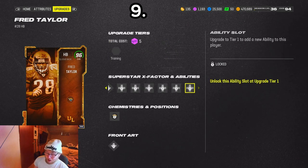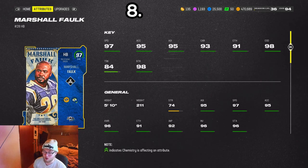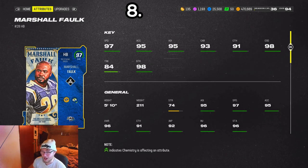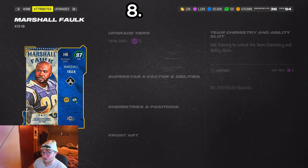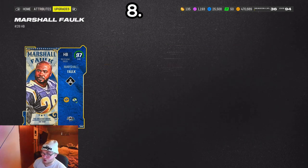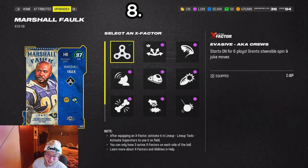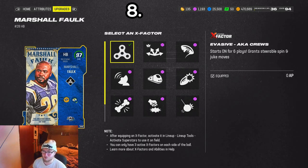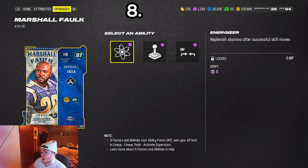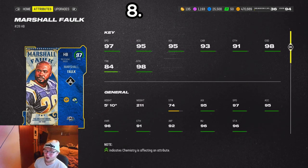Number eight, we got Marshall Falk. I put him ahead of those other two guys because he's faster than Fred Taylor and has a pretty solid juke. He's also got better carrying than McFadden, really good catching stats, and good route running — 90 short route running — so he's a really good receiving back. He gets Energizer for zero, Human Joystick for zero, and Short and Elite for one. Human Joystick for zero is a really good ability, so Falk is just a lot more well-rounded.